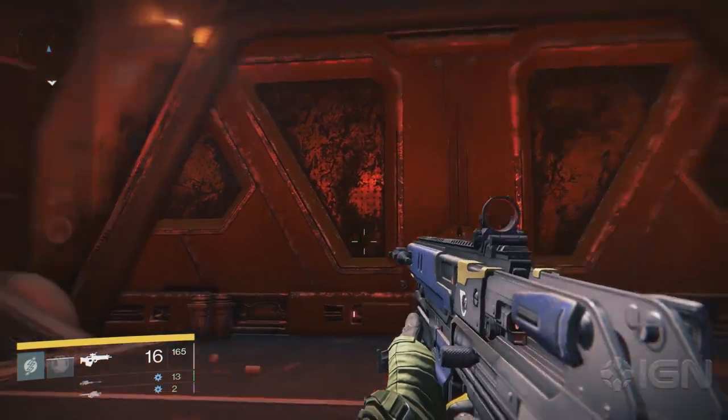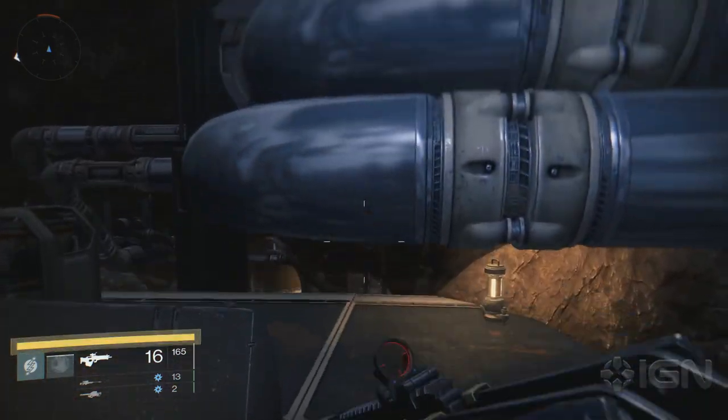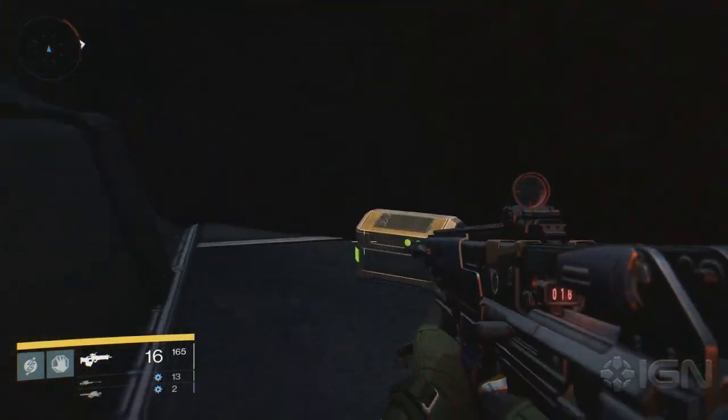In the Iron Line area, where you fight a ton of the Cabal, you can find the next chest. From the big door, hop up on the pipes to the left. Get on top of the platform up top, jump across to the other one and you'll find the chest in the corner.